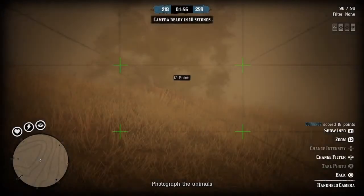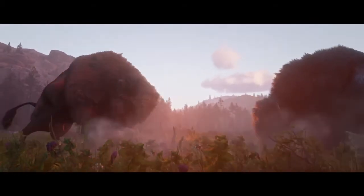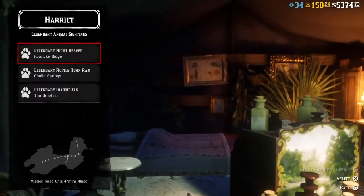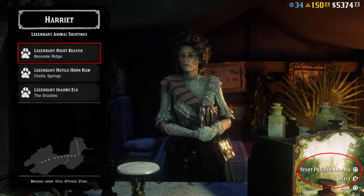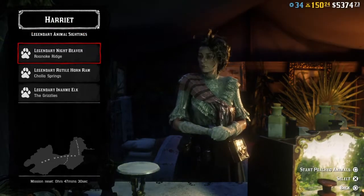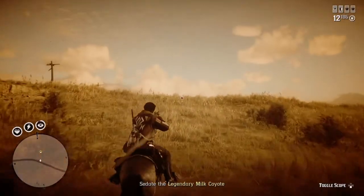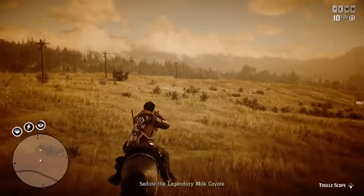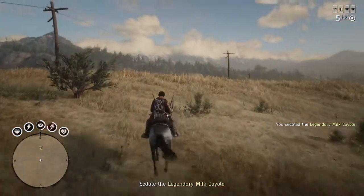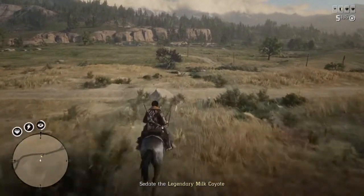The most important reason to get past level five is for the legendary animals. Legendary animals are the most interesting thing that came along with the Naturalist update. The easier legendary animals to get are through the missions tab with Harriet. Once you're level five, you'll have access to the legendary animals that are available at the moment, with a timer at the bottom — when the timer runs out, the selection changes. When you select one of these animals, it starts a mission, similar to legendary bounties, except this time you're trying to find a legendary animal and either sedate it or kill it and skin it.